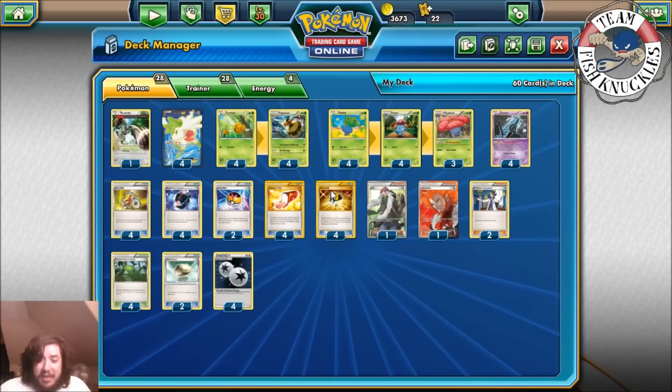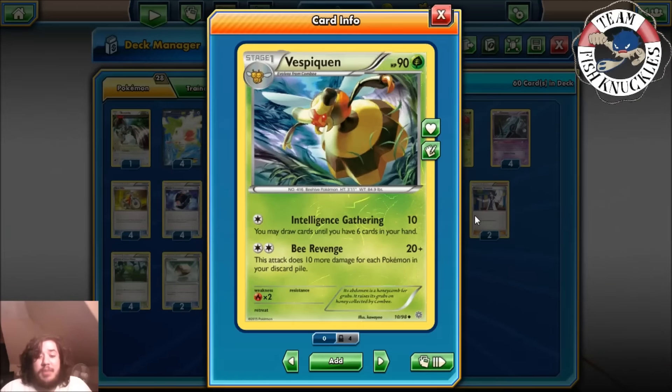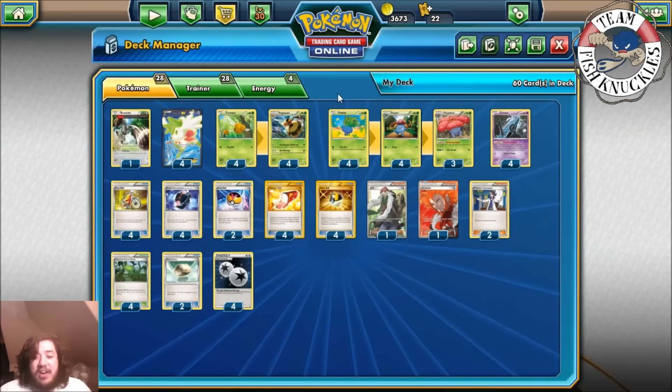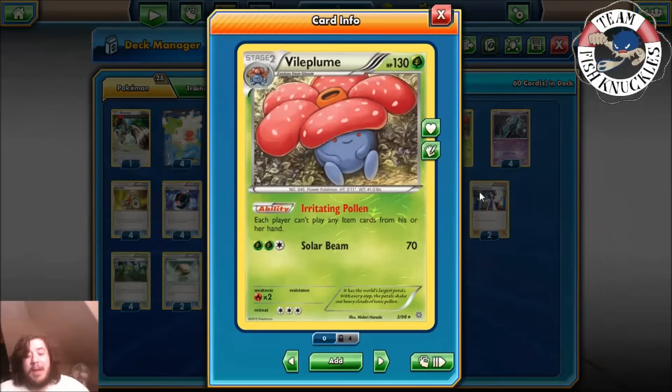Our main attacker is Vespiquen, which has the Bee Revenge attack. It does 20 damage, plus 10 more for each Pokemon in your discard pile, so we're going to put a bunch of Pokemon in the discard pile - preferably 16 - to knock out the active Pokemon. We play a 4-4 line of that. Vileplume has Irritating Pollen: neither player can play item cards from their hand. This pretty much shuts down so many decks.